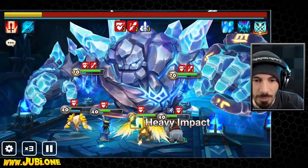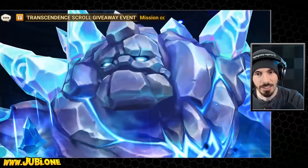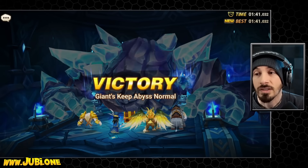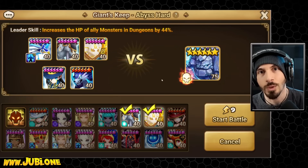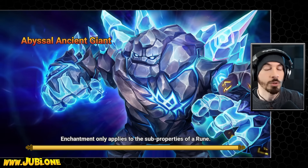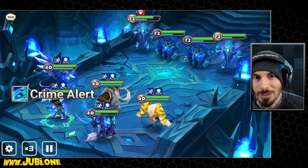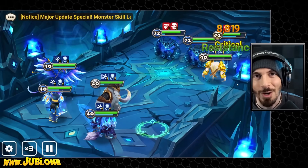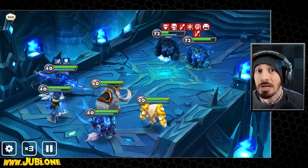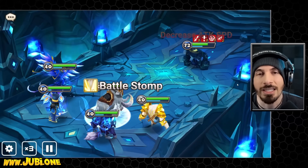Maybe we should sub out Bernard for something else. Heavy impact — there we go. We'll sub out Bernard for the water werewolf. Let's see if this is going to work. It should — we just have a little bit more sustain and reliability, I would like to think. But we never know if they're going to use the right skills at the right time.